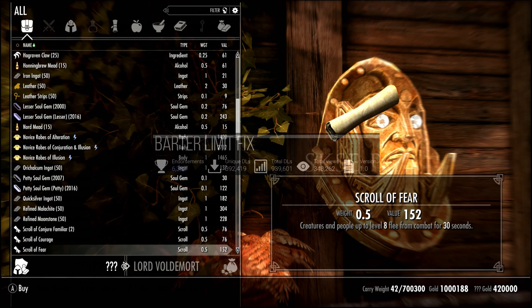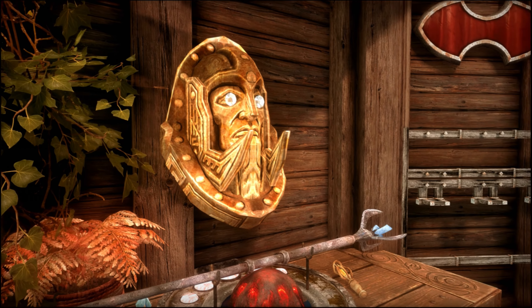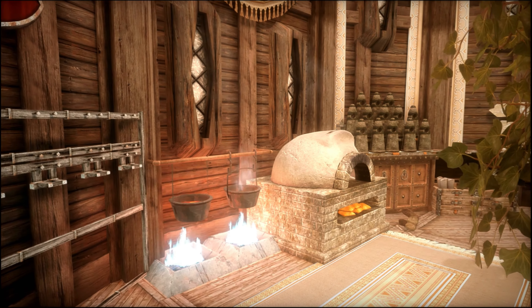He has 420,000 gold, so make sure that you install Barter Limit Fix so you can sell over 32,000 gold without it glitching. Basically, this home could be a one-stop shop to get rid of some of your items that are over-encumbering you anyway, while also helping you level your speech.